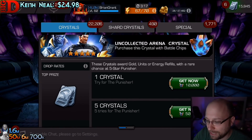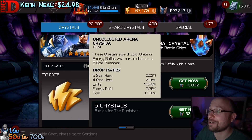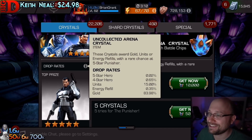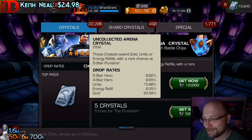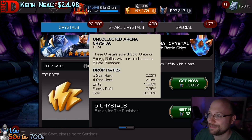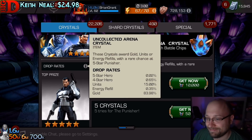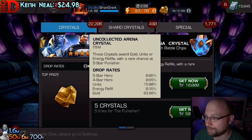Drop rates — 0.02 percent! Oh my goodness, dude. 0.02 percent — I can pull this guy but I can't pull Agon?!